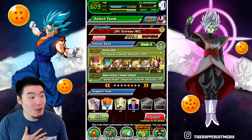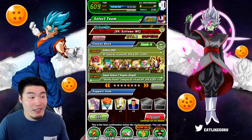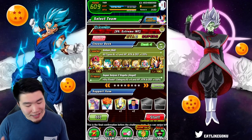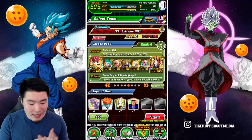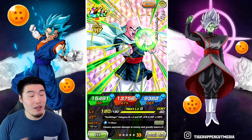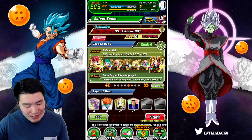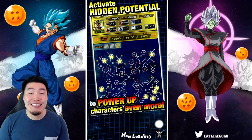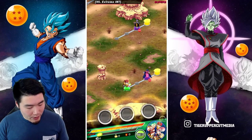As far as my team goes, we got the fully Extreme Z-Awakened LR Gohan who's really good — he's not Vegeta but still very solid. We got Fused Vegito Blue, LR Krillin, LR Gogeta, Stun Ku, and the absolutely amazing Biz Tien. At the very least I have this guy even if I don't have Vegeta. Without further ado, let's jump in and have some fun!